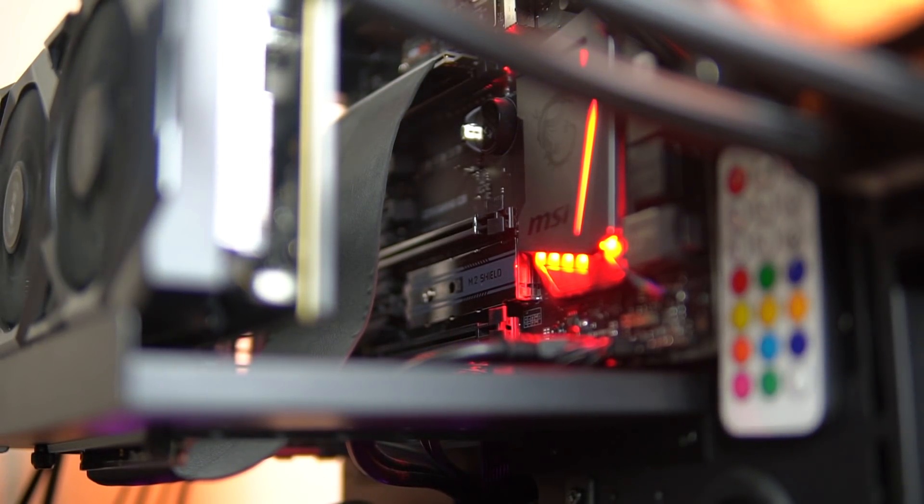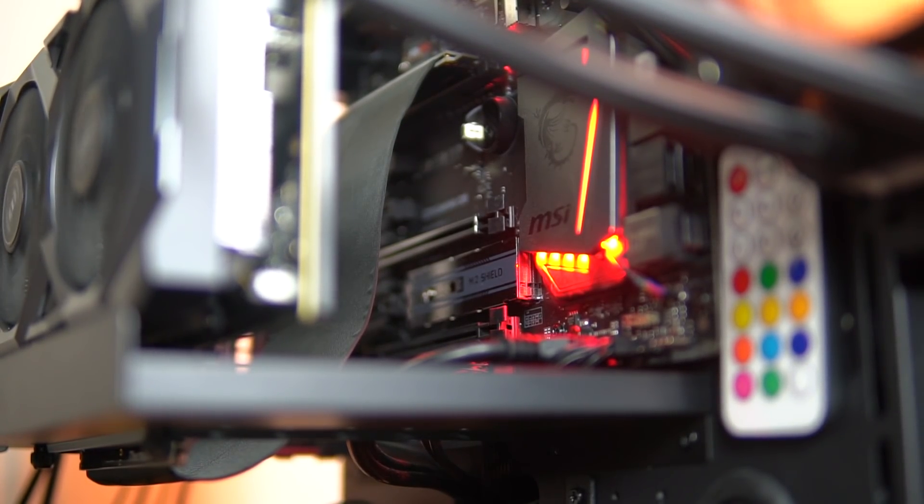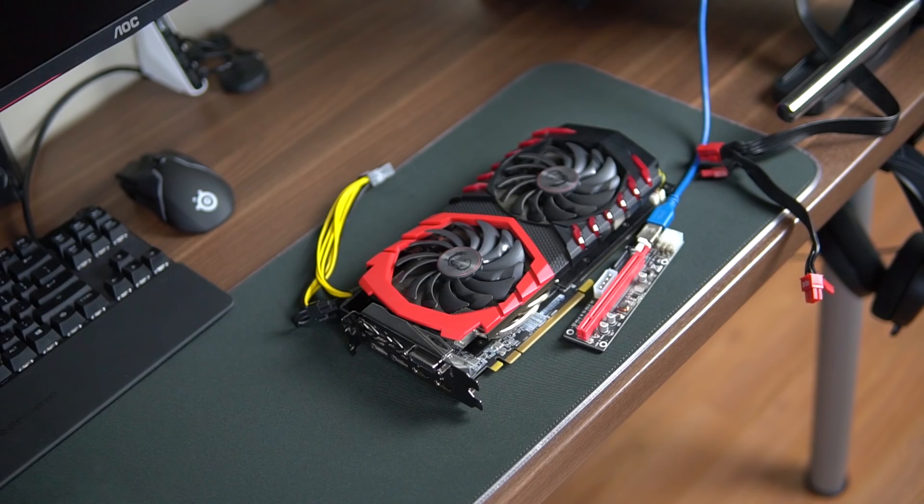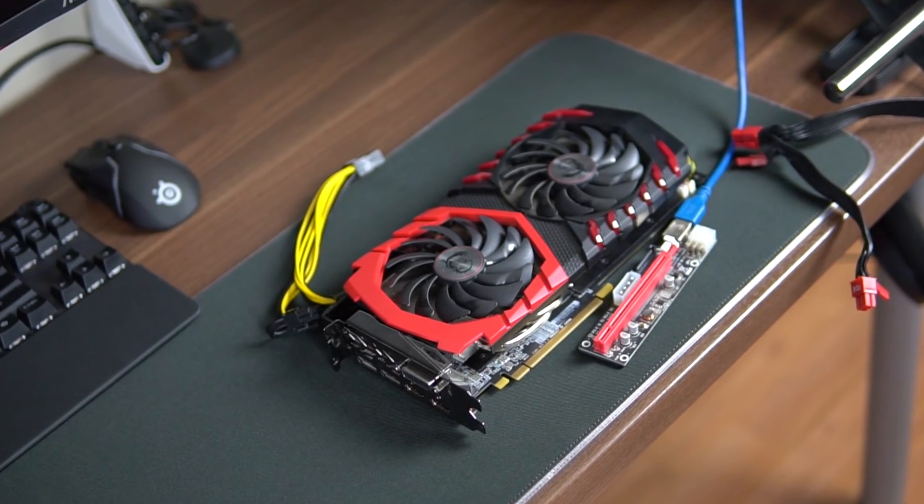There are also ribbon PCI extensions that plug into the large ports, and these also transfer power so you can use them to directly connect to your GPU. All the links for everything will be in the description below. That wraps it up for the physical part of this section.